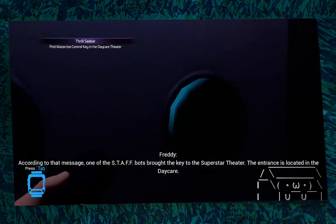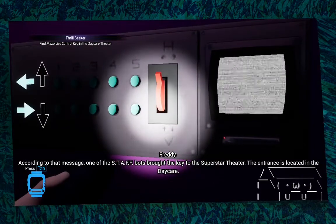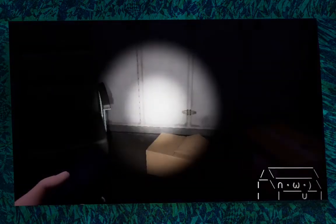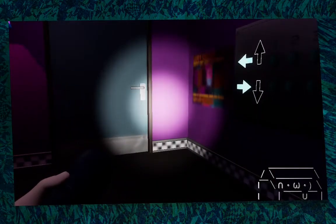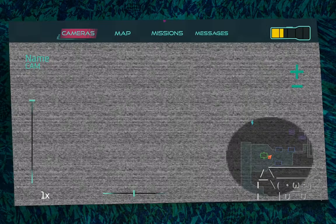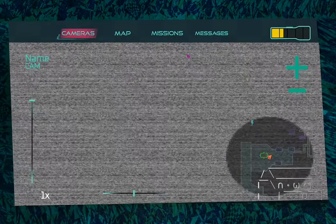I can push buttons. According to that message, one of the staff bots brought the key to the Superstar Theater — the entrance is located in the daycare. What? The control key is somewhere in the daycare? Is that what he said? So now I gotta go to the daycare?